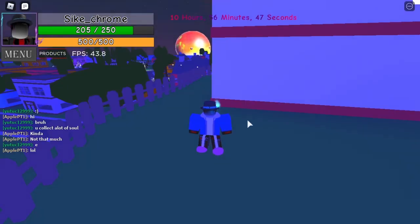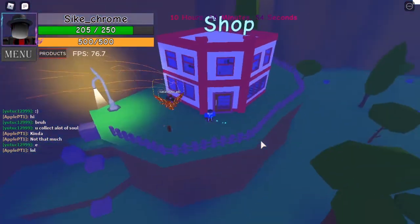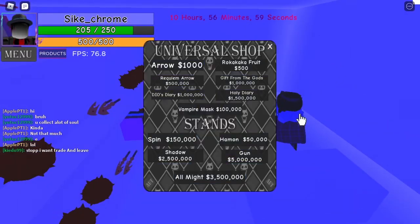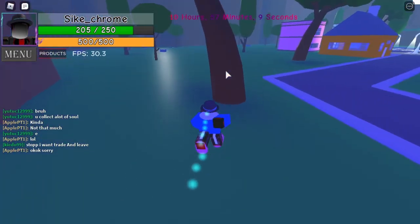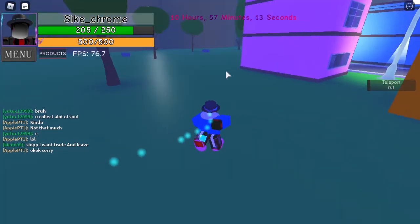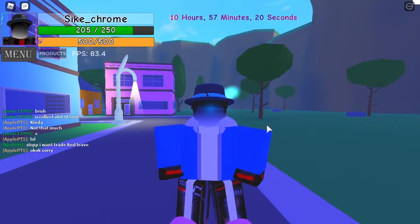Now onto how to get Sans. To get Sans, first you need to come over to the shop, which is right over here in the map in the corner. Head in, speak to this guy, and buy Shadow for 2.5 million money. Once you have that, you need to go around the map and find the bone — it is the second hardest item to get, so good luck with that. Then you use bone on Shadow, and voila, you have Sans.